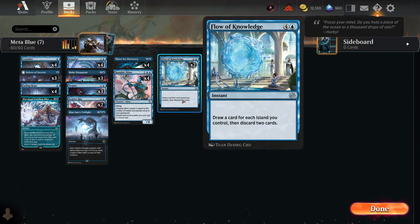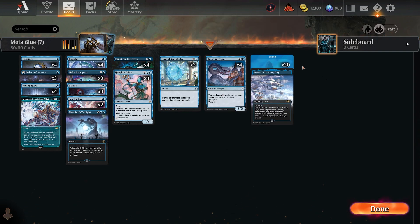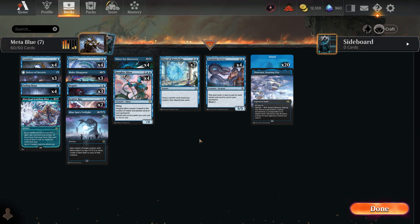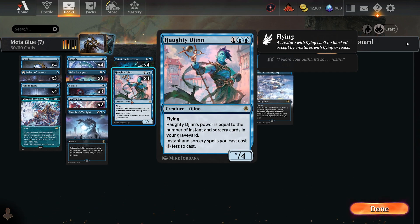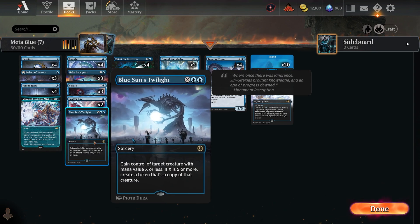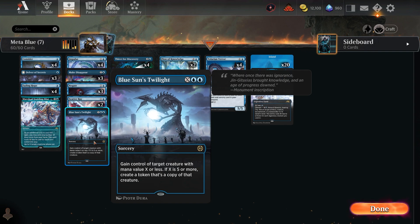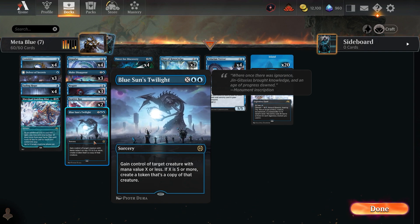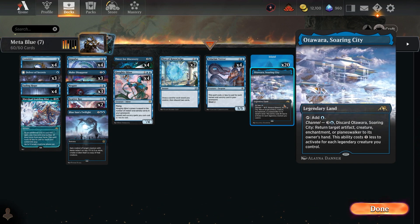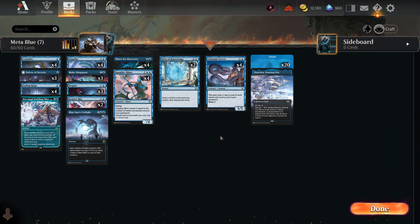The rares are four Haughty Djinn — one of the main win conditions — a single March of Swirling Mist, a single Blue Sun's Twilight to gain control of a big creature and create a token copy at five-plus mana, and a single Otawara to help bounce stuff. With 20 islands and just seven rares, the card draw is essential — Flow of Knowledge, Thirst for Discovery, four Impulse to look through the deck, and Consider.